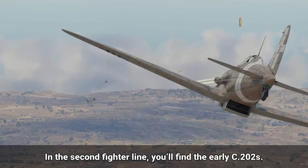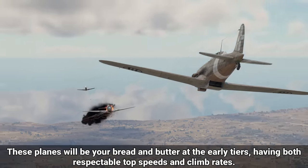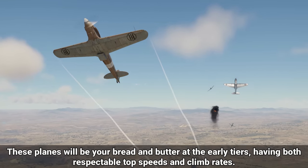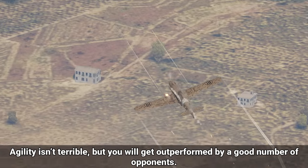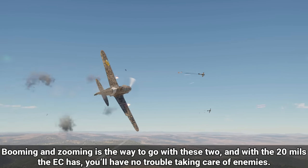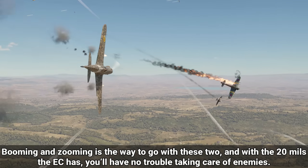In the second fighter line, you'll find the early C.202s. These planes will be your bread and butter at the early tiers, having both respectable top speeds and climb rates. Agility isn't terrible, but you will get outperformed by a good number of opponents. Booming and zooming is the way to go with these two, and with the 20mm cannons the EC variant has, you'll have no trouble taking care of enemies.